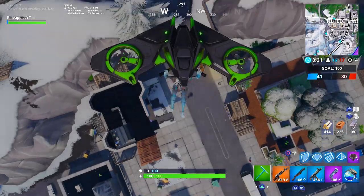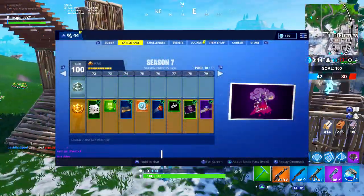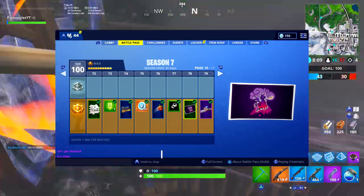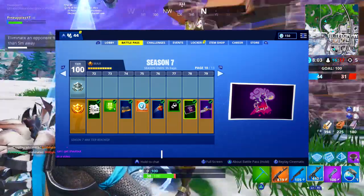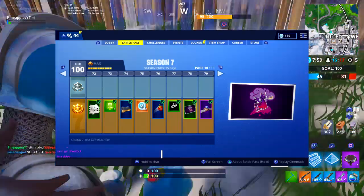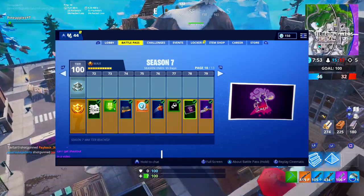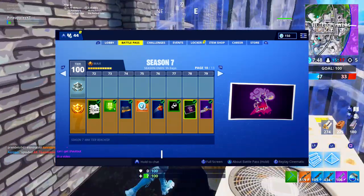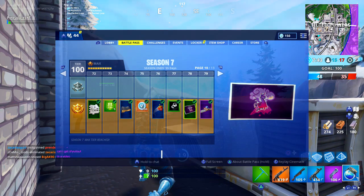I want to show you guys the Season 7 Battle Pass and some of the unlocks. I've already talked about the Tier 77 reward, which appears to be some kind of cuff or shackles — something you would trap someone or something with. My theory is that was kind of a hint towards the underground part of that castle, the dungeon area and all the chains there. What's interesting to me is the Tier reward right after that — they are consecutive — the cuffs and then the next one, which is the picture of the Dark Llama. You might be wondering how that relates to Kevin at all.